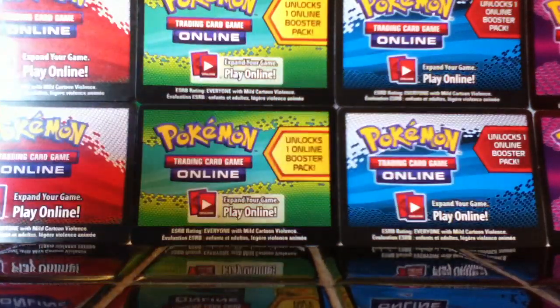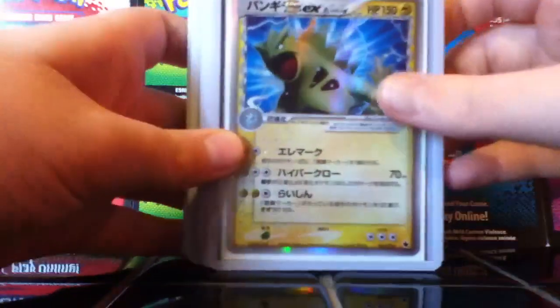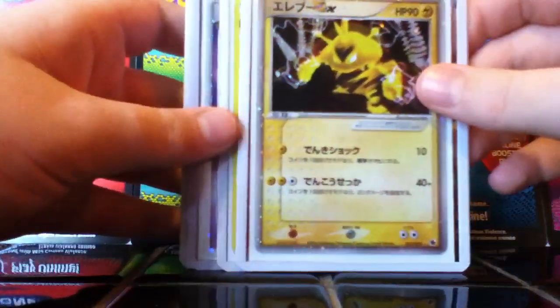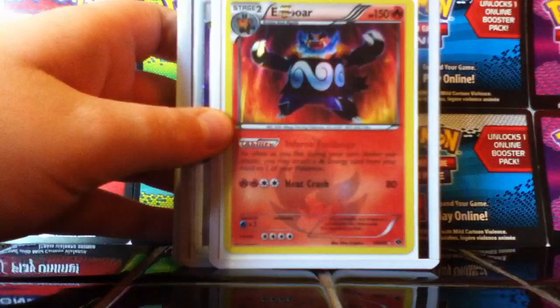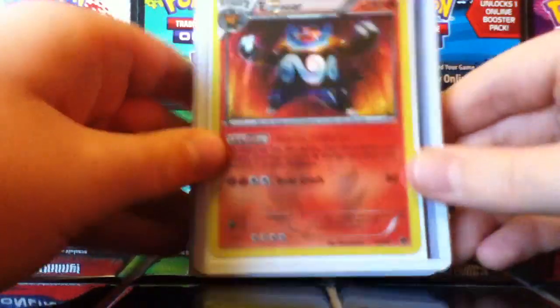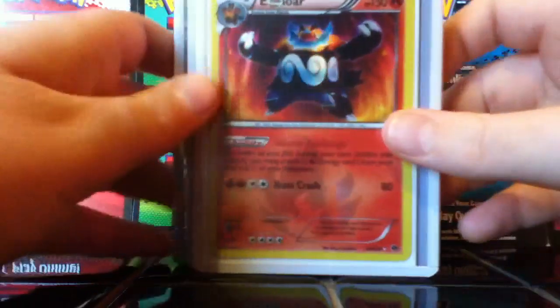Next up to the Ultra Rares and all that. We have Tyranitar Japanese EX, Anthrox Japanese EX, and Electabuzz Japanese EX. Now to the really good stuff — we have Emboar Shiny for trade. It's pretty good.